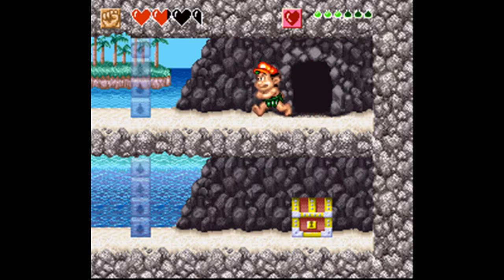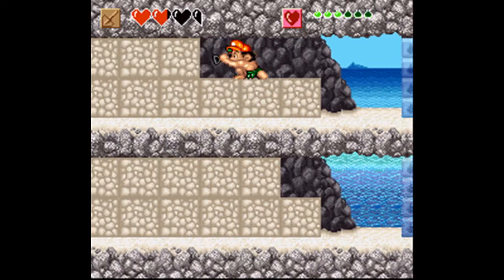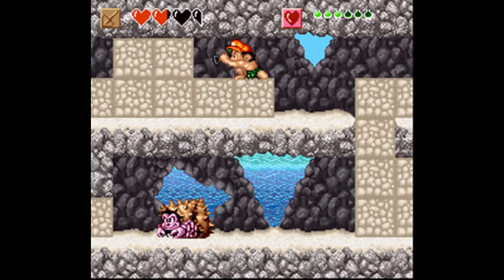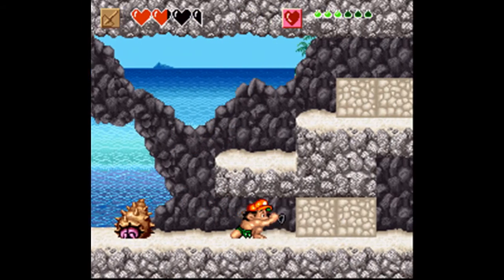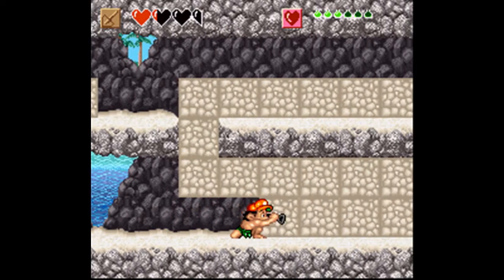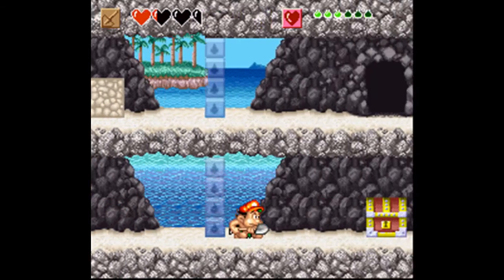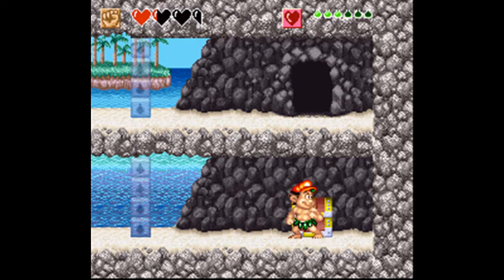We turned off the Aqua Switch earlier in the last episode so we can get past these barriers. Then we can get rid of all that sand with the shovel. Jump through them — as long as you have enough life to survive it doesn't matter, because the chest over here will remedy that situation. Boom! A life bottle.